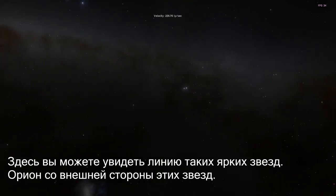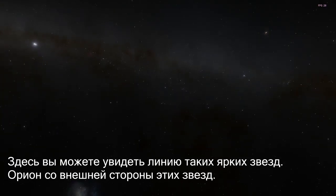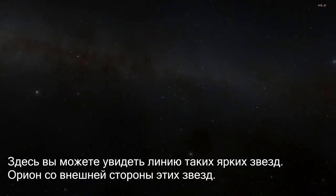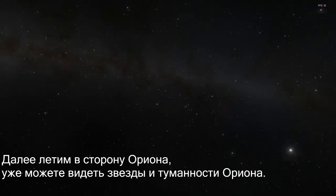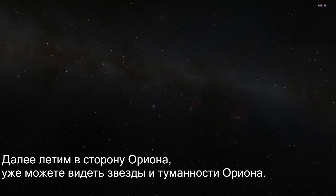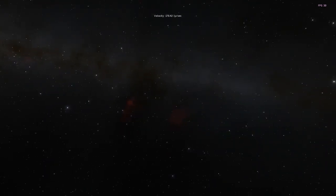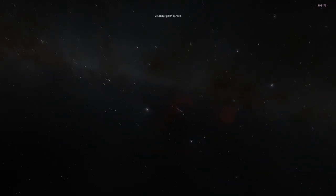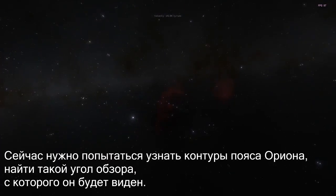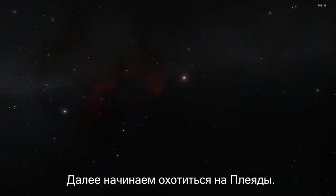So I'll fly into the galaxy over here. And then there's a line of bright stars running like this. Orion is towards the outward end of those stars. So we'll fly over towards Orion. You can start seeing the stars and nebulae of Orion. Then you can get Orion's belt and try to figure out where all the other stars in Orion are. You can start hunting for the Pleiades.